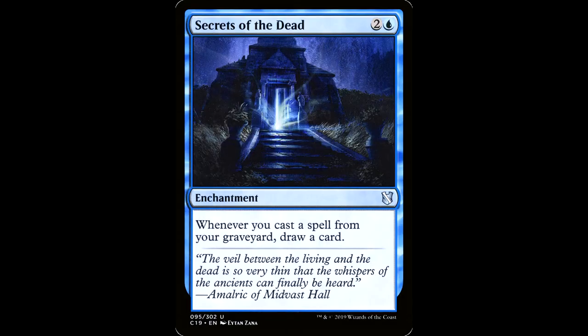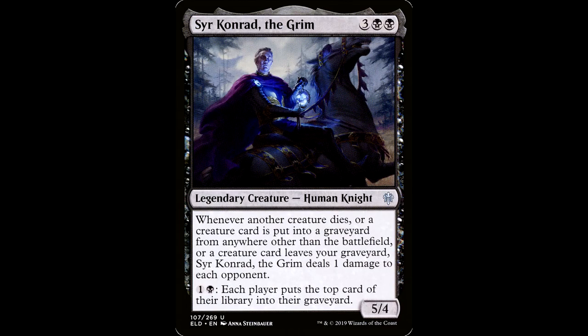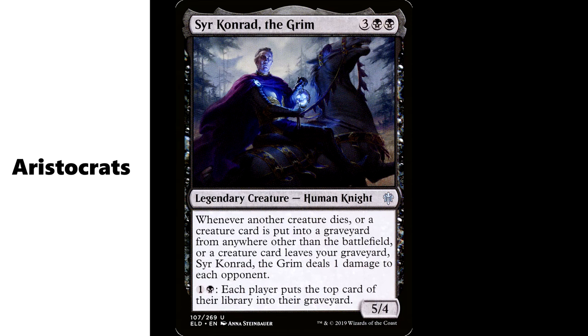Secrets of the Dead — two and a blue for an enchantment. Whenever you cast a spell from your graveyard, draw a card. This keeps our hand full for three mana. All right, so we've got our graveyard full, we have a value engine going, lots of permanent-based ramp and interaction. So how do we win? Well we have our aristocrats and our sacrifice outlets.